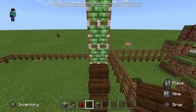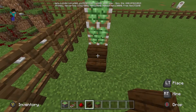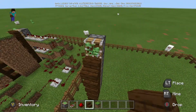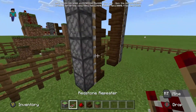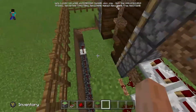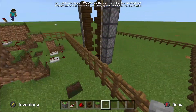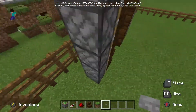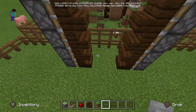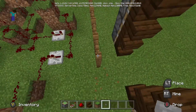I'm putting in the stairs and they cannot be upside down, otherwise it will not work. I'm just placing in the stairs now. The blocks you're using to place redstone on — the timing matters a lot. Also you need a button; buttons are easier because they turn themselves on and off.